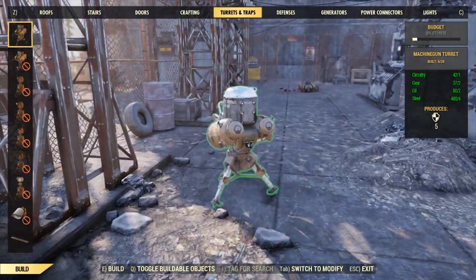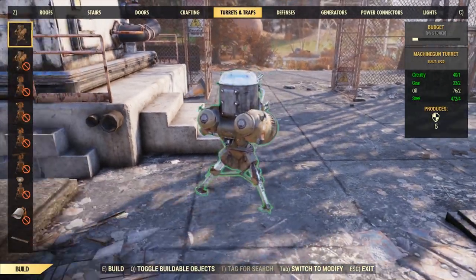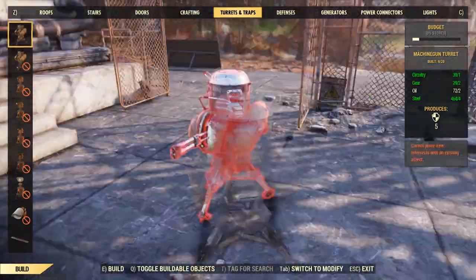I'm going a bit crazy with the turrets right now just because last time I had a whole bunch of things overrun, and they were like level 40 mole rats, and it just took forever to get them out.